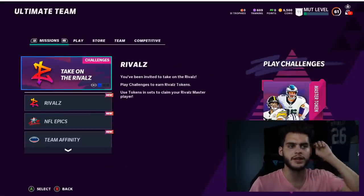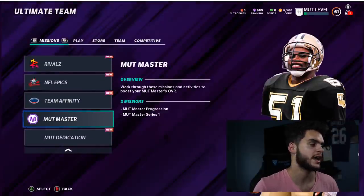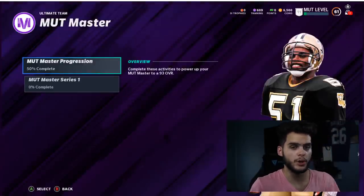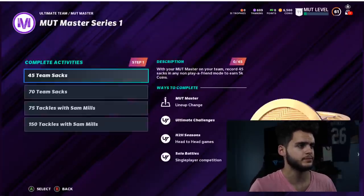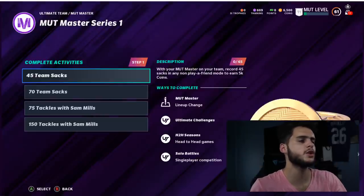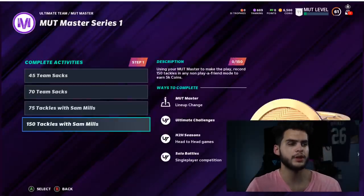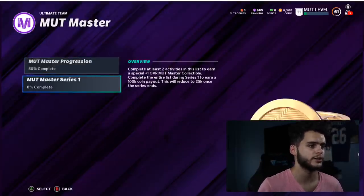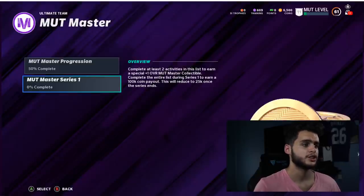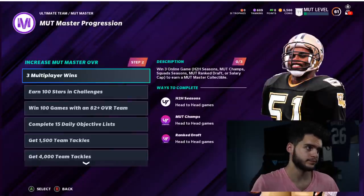If you're a casual grinder, playing solos and some online games, it'll probably take a few months to get him up to his max in the mid-90s. Coming over to MUT Master Progression and MUT Master Series — keep an eye on the Series ones because these give you coins. You need a combined total of 70 sacks and 150 tackles with Sam Mills. If you complete this list you'll get 100,000 coins and a plus-one overall.